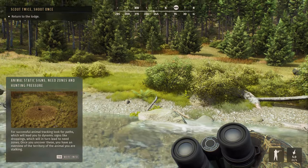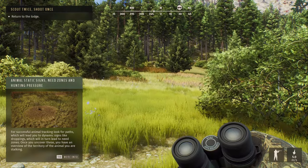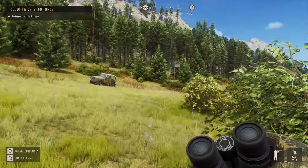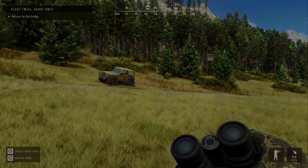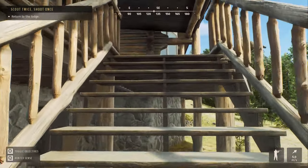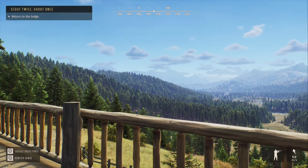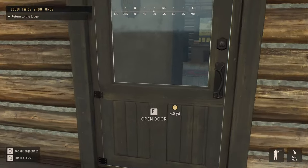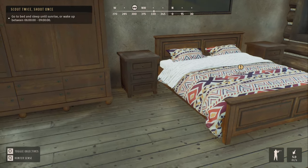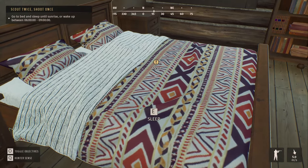Now I know they drink here and I can return all the time. Return to the lodge — all right, so I guess that was just a scouting mission. Animal static signs, need zones and hunting pressure. I guess we'll head back up to the lodge — go up here and see what our next little mission is. I guess we need to sleep — go to bed and sleep until sunrise, or wake up between six and nine.